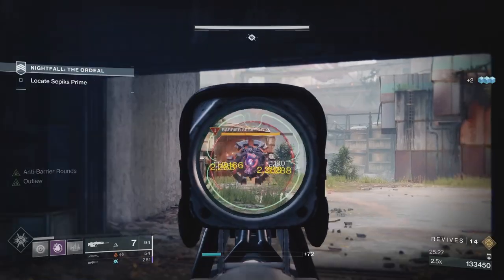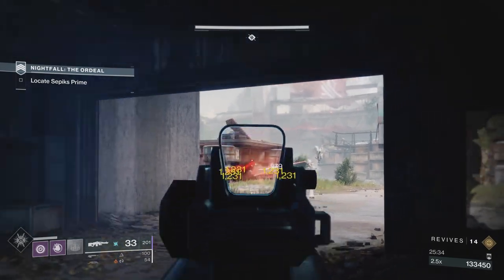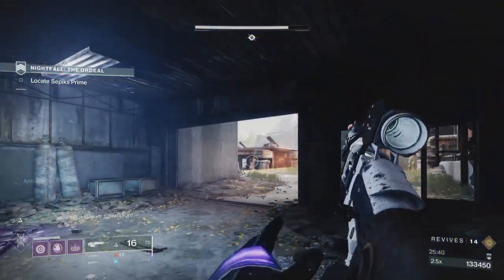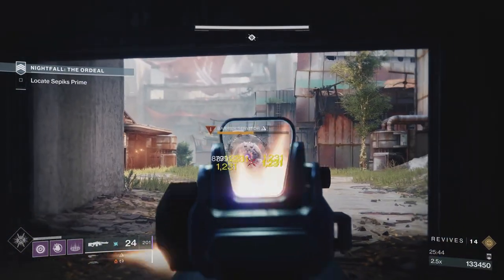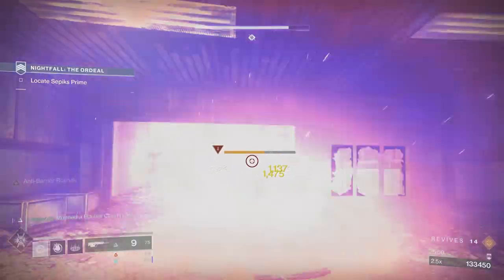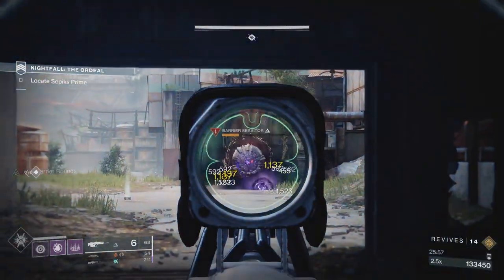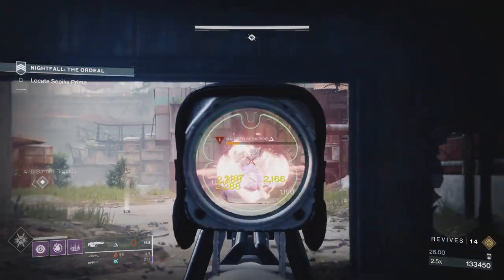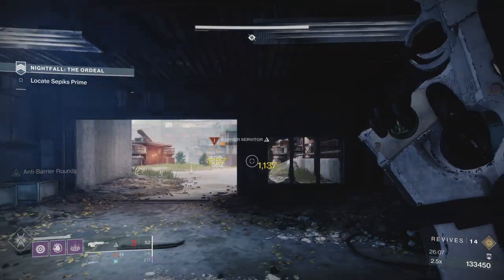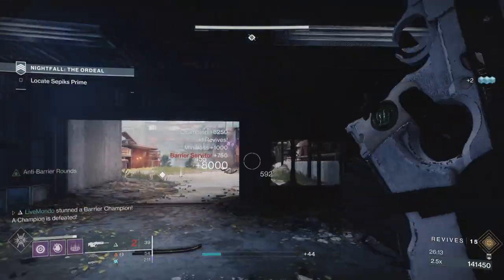Make sure you don't put yourself in a position where you have to reload right at the point where you need to take a barrier champion's shield down. Sometimes it's better to back away and allow a champion to regen rather than put yourself in harm's way. I'm holding off just to make sure I've either got enough left in the mag or I'm reloaded before switching weapons. I know the machine gun needs reloaded, so it's just not a good time.